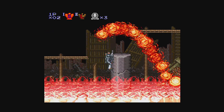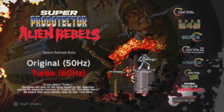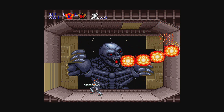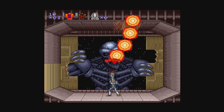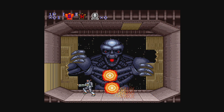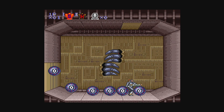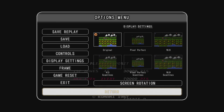When selecting the two Probotector titles on the main menu, there's an option to play them in either their original 50Hz presentation or a new turbo mode playable at 60Hz. I went with 60Hz since that's more of what I'm accustomed to. I appreciate these titles being included since I never got to play them either. My only complaint is that I wish the NES Probotector games had been included too, but that's just me being a little greedy.